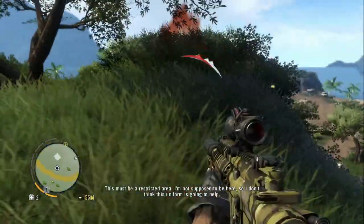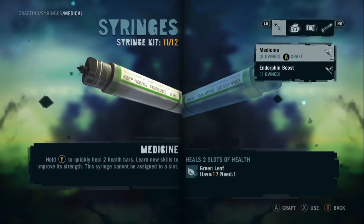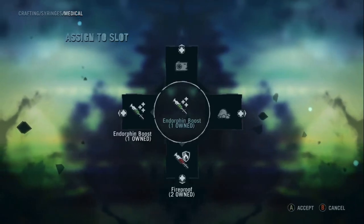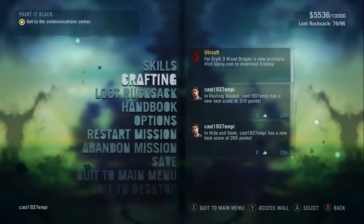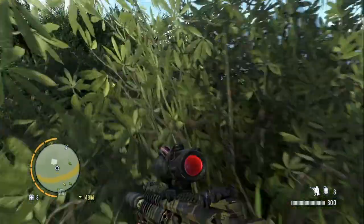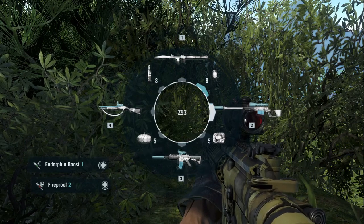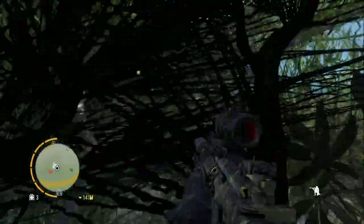They almost killed me. I'm not supposed to be here so the uniform doesn't help — blending in the hard way. Let me craft some more syringes. I also changed the layout — I put the endorphin on the left and fireproof at the bottom. I usually put the grenade arrow, but I figured we don't use the bow as much. I want to show you the Bushman in this part — it's a very smooth assault rifle.